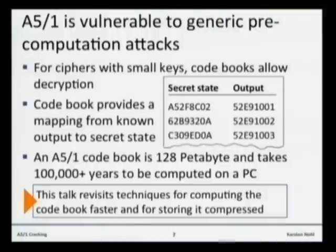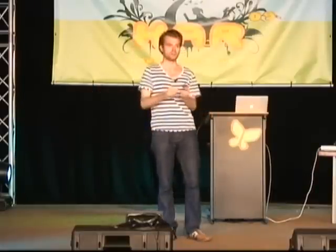In the case of a stream cipher, that secret information is the secret state. If you know the secret state, you can compute the key stream that is used to encrypt an entire voice call or a text message. So we want a mapping from the output we see going over the air back to the secret information that generated it. Imagine you had a book — like a phone book — ordered by the output, pointing to the secret state. All you need to do is look up that information and you get the secret state. Easy enough — codebook attack.